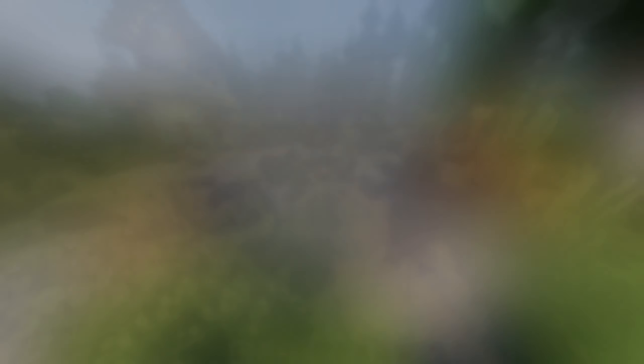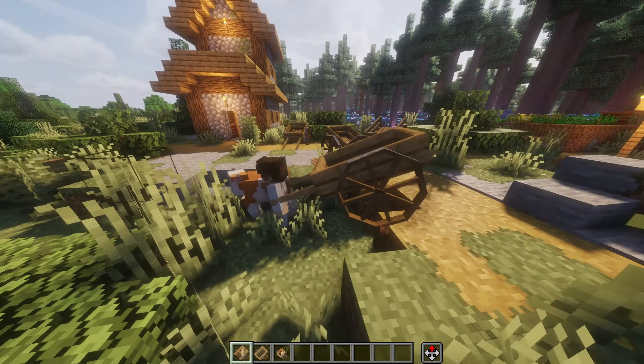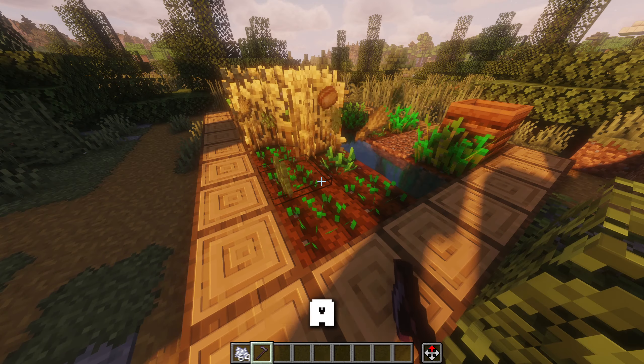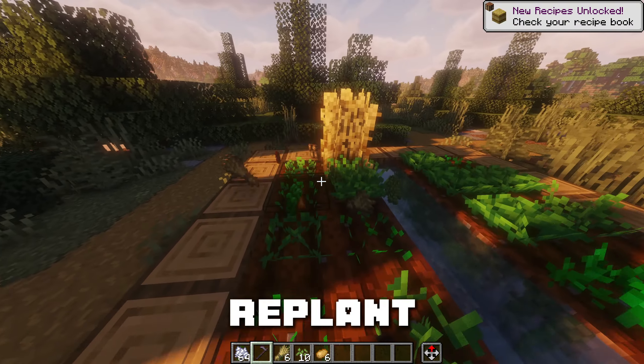Nifty Cards adds five different cards that can carry items or even animals. Overlays adds overlapping edges where blocks meet. Right Click Harvest allows you to right click with a hoe to automatically replant all your crops.